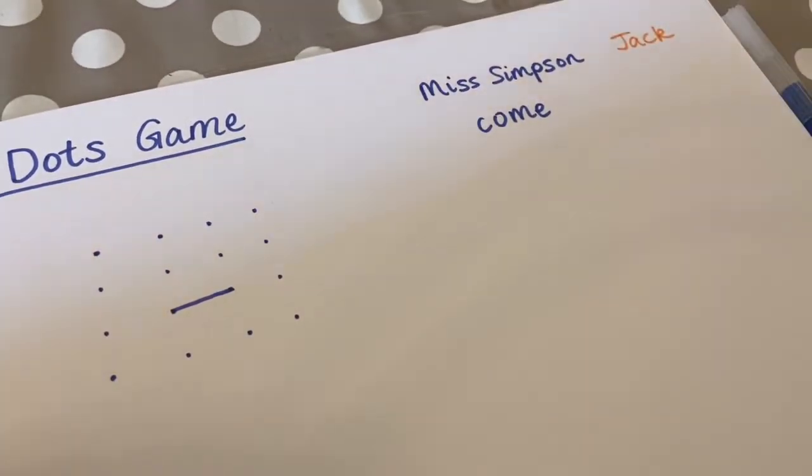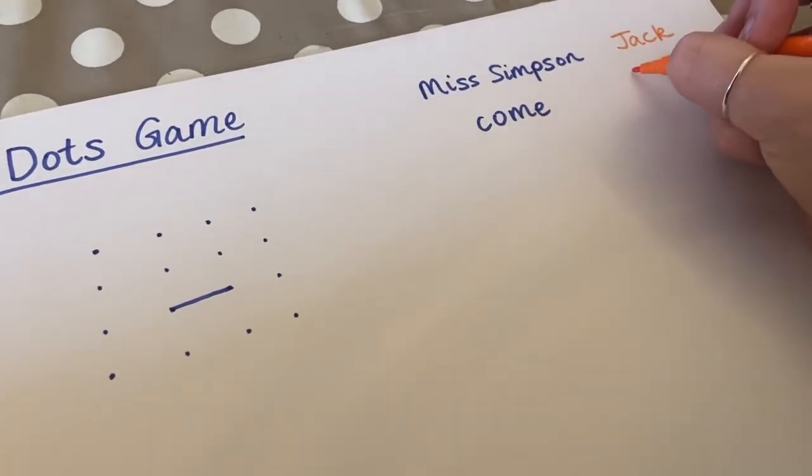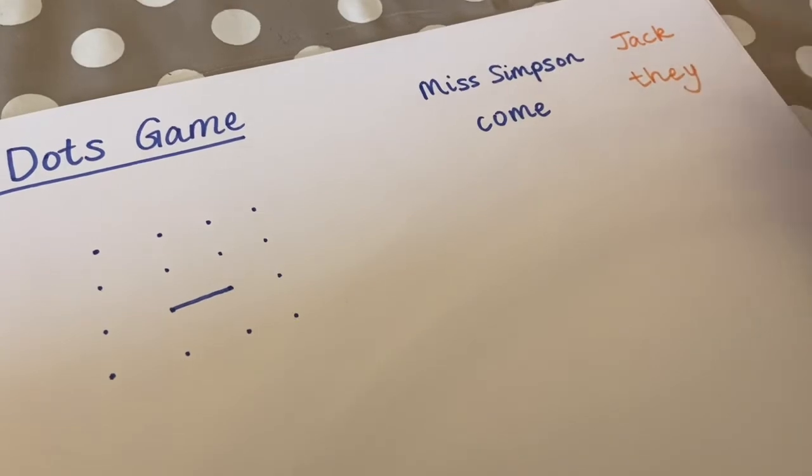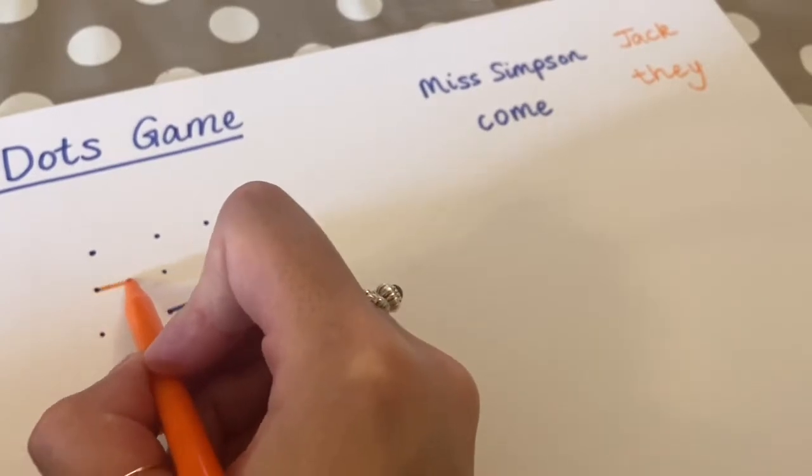Now it's Jack's turn. He is going to try and spell the word 'they': t, h, e, y. Has Jack spelled this word right? I think he has. So he can put a line here.